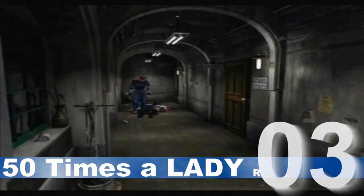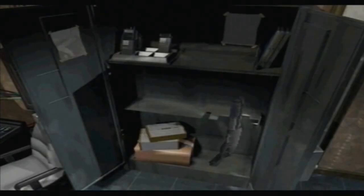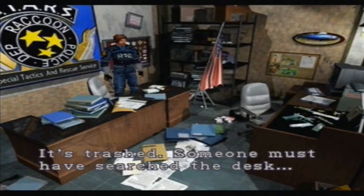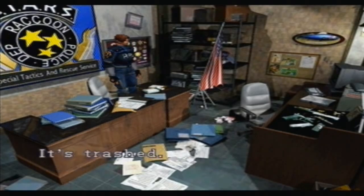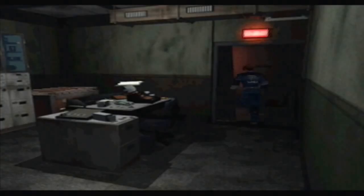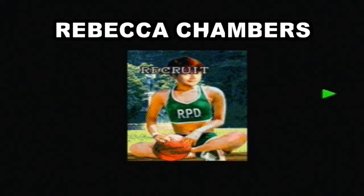The concealment of Film D has to be placed in the most tedious category, but also one of the best hidden. Film D was discovered long ago amongst a desk in the Stars' office on the second floor of the police station in Resident Evil 2, roughly about an hour into the game. The desk belongs to Wesker, and on first inspection the game will tell you it's been trashed — someone must have searched the desk. This continues on for another 49 times, until on the 50th attempt, out pops the discovery of Film D, where after a short trip to the darkroom, a photo of Rebecca Chambers is revealed.